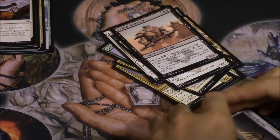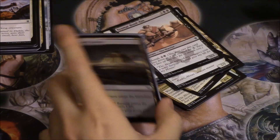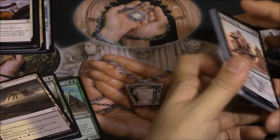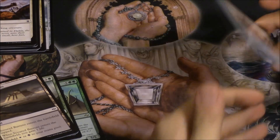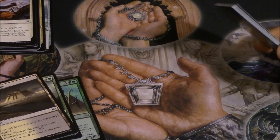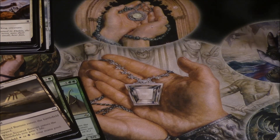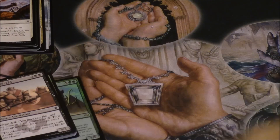So when you're picking your box, or picking what guild, tribe, or clan you want to be in and what colors you want — keep in mind the seeded pack, where a lot of the really good cards are, will primarily have Khans of Tarkir cards and not Fate Reforged cards. Which is kind of interesting. Bye guys!